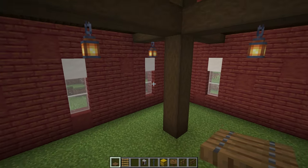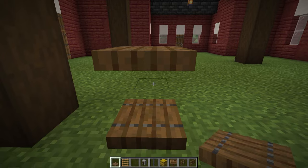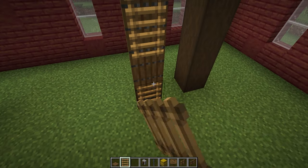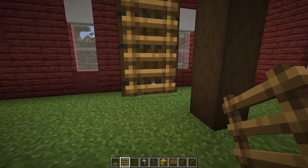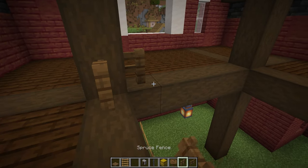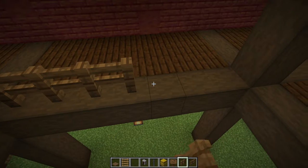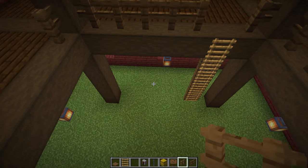Now we're going to add ourselves a ladder up to the second floor. We're going to come to the back, the corner opposite the doorway, and add a line of trapdoors right the way up to the top, then close all of those. Being very careful to shift click, we're going to place some ladders right the way along to the top. You can even leave that bottom ladder because you can still jump and climb up this side. We're also going to add a fence around this top level using some spruce fences, leaving a gap for the ladder, all the way along the back and this side as well. But at the front, we're just going to have two fences on either side, so that the hay can come through the actual build itself.